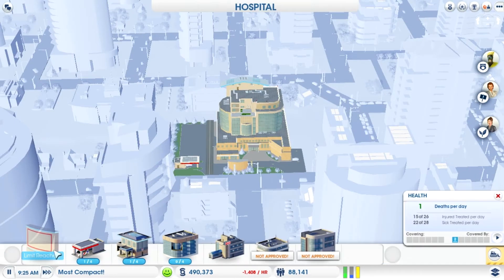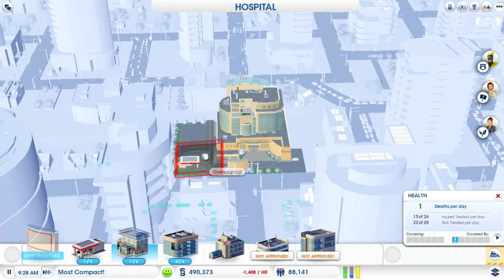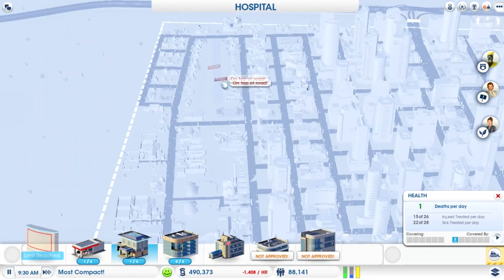Once you place it, go to the edit menu and you'll find the third option across is a wellness center. These are 30,000 simoleons, so you do need a bit of money — at the moment about 150,000 — but you can place up to four of them.